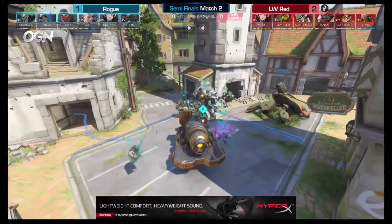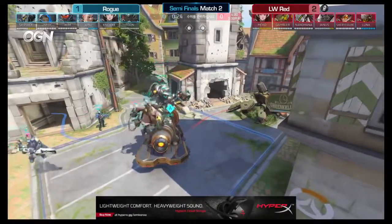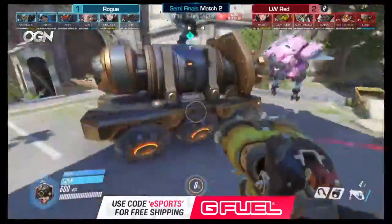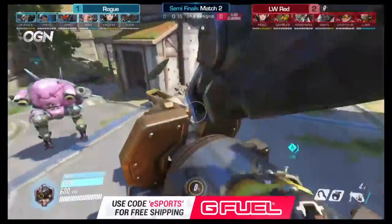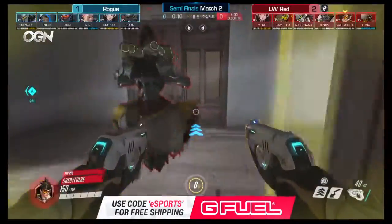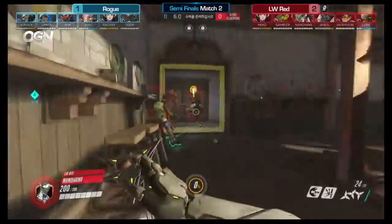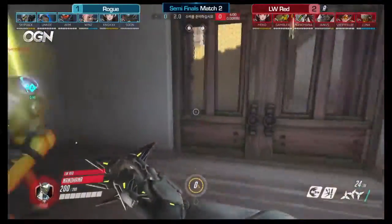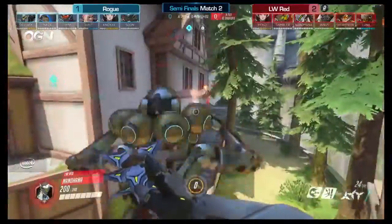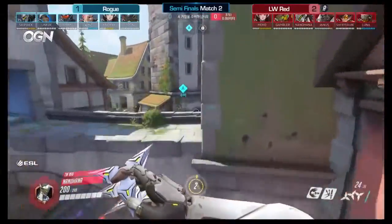It's going to be LW Red on the attack, and it looks like they want to go for a similar composition — really aggressive with the Genji and Tracer. You have the D.Va and the Winston to jump in. And that's really shocking to see that Rogue is not going to be running a Mei. Every time we've seen Eichenwald so far it has been a Mei coming in trying to get those isolated picks. But Rogue going with a different approach here with a quad tank.